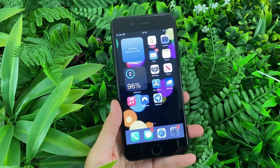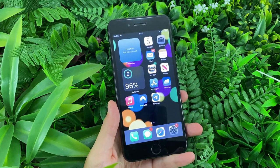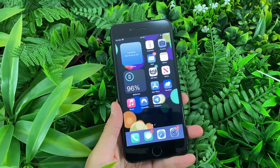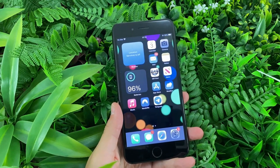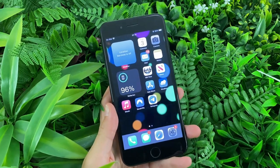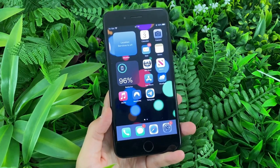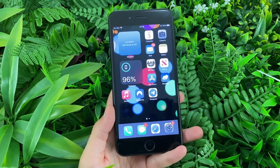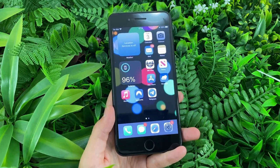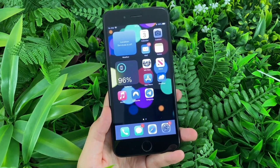All right, you guys. So the first thing that we'll be doing to get to the result is actually preparing our phone. What we need to do is update Monster Hunter Now to its latest version. So make sure you visit your App Store or your Google Play Store and check if the app needs any updates. If it does, you need to make sure you update your app to its latest version. If it doesn't, you are good to go and you can start with the process.